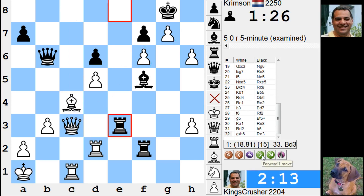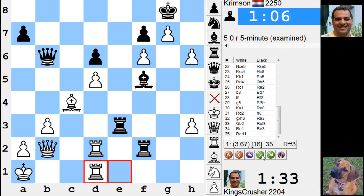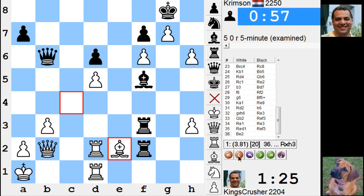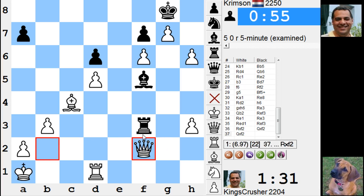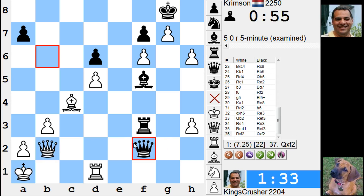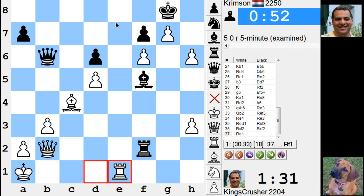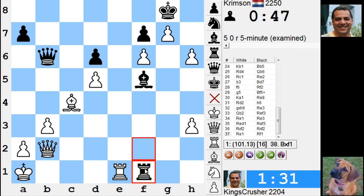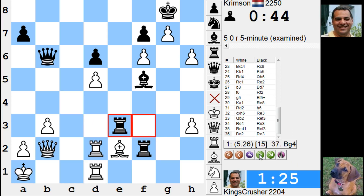Why is taking on f2 so strong? Alright, if he played rook takes f2 - rook e1 again. I thought the engine would relish these tactics. What is this - what is he doing there? No, there's ample opportunities for that back rank stuff.